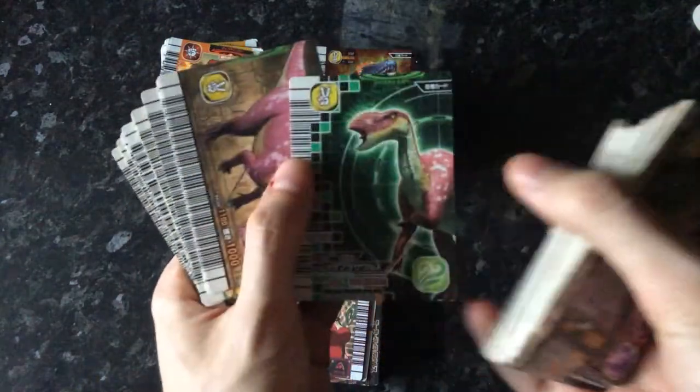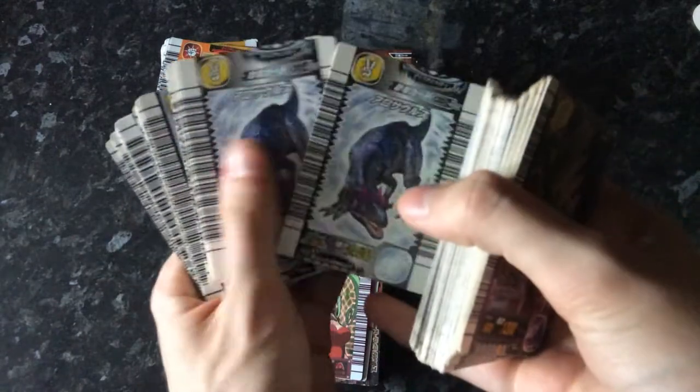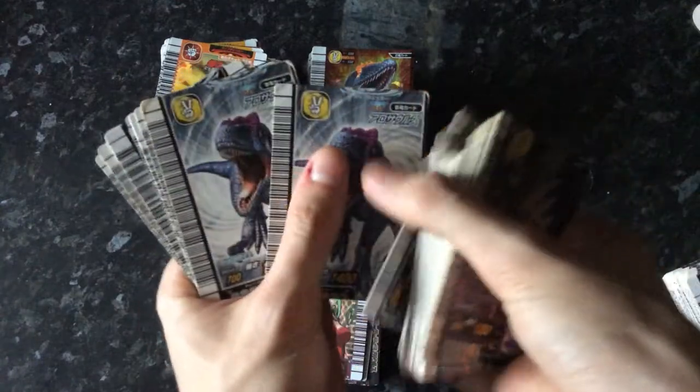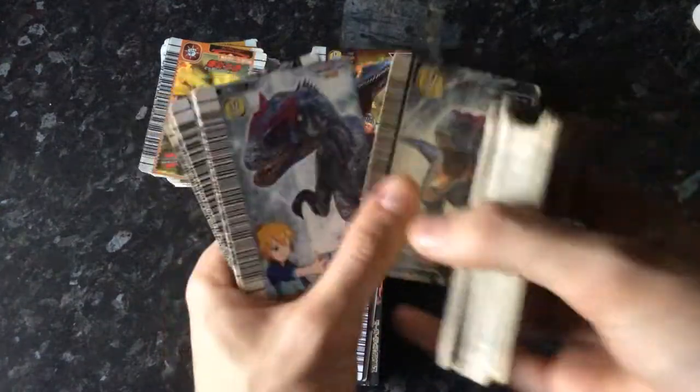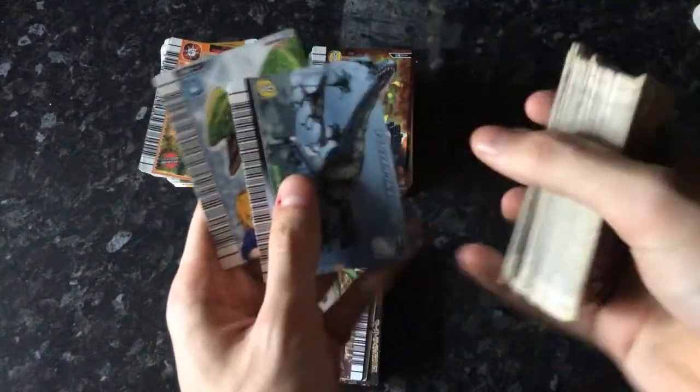Oranosaurus, Mutaburosaurus, Camptosaurus, and then Allosaurus — got a few of those, this one's not in the best condition. Neovanato — just the two — Indosuchus, Monolophosaurus, Destreptospondylus, Dilophosaurus, and Liliansternus.